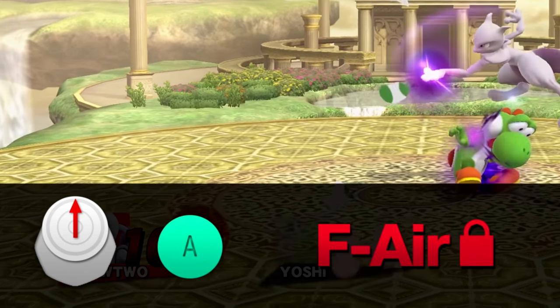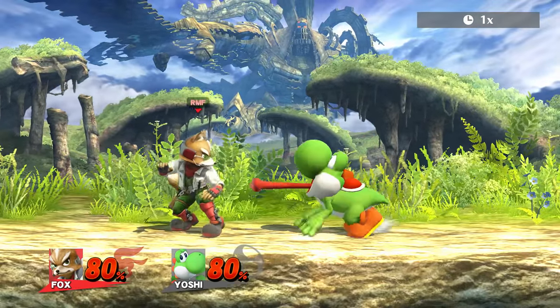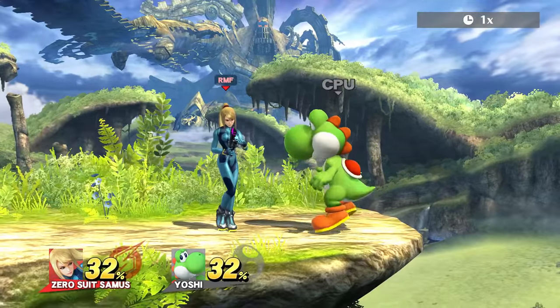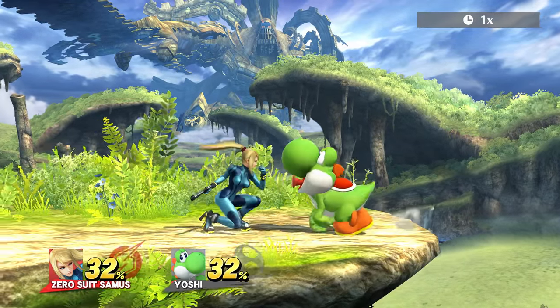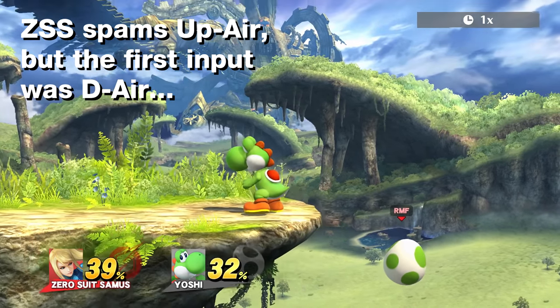So what does this mean? It shows that you can choose what to buffer out of the Egg at the very beginning without worrying about how to mash afterwards. It also explains why often people try to get a specific aerial out of it and end up performing a random one. Now they know why.